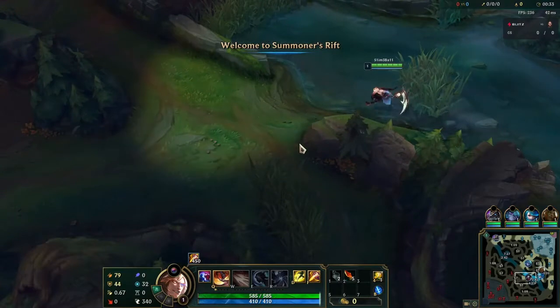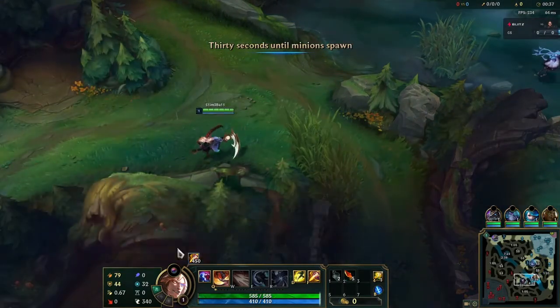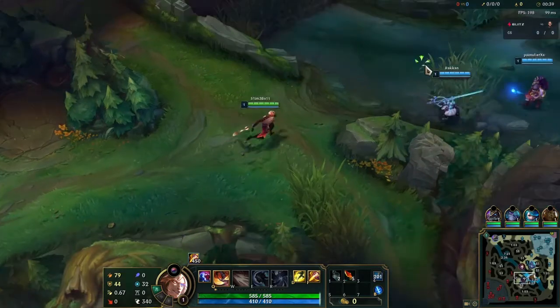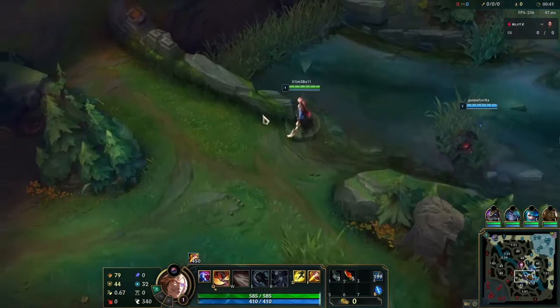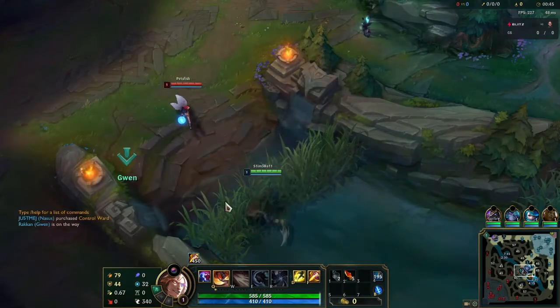I'm jungling against the Viego, which means that he's probably starting red, but I want to ward that just to be safe. I hate running in there blind. But that Ahri is way up, so I think we're going to be able to get some quick damage on her.